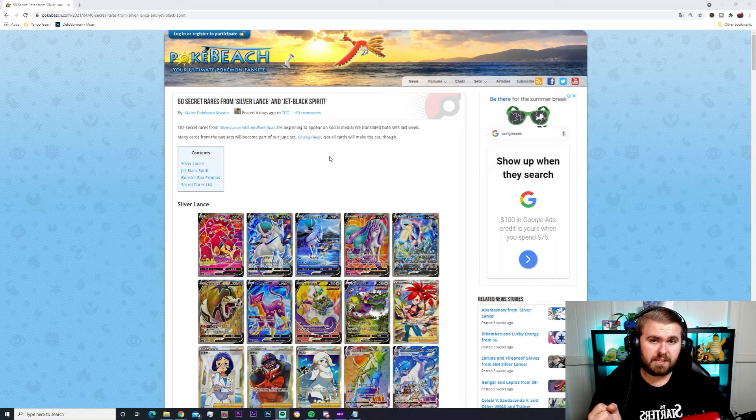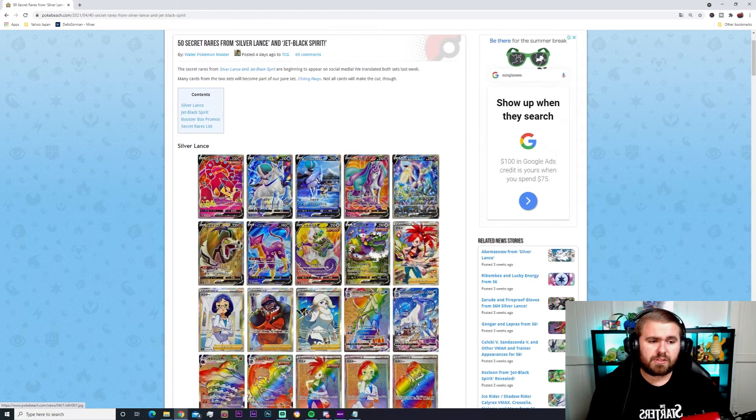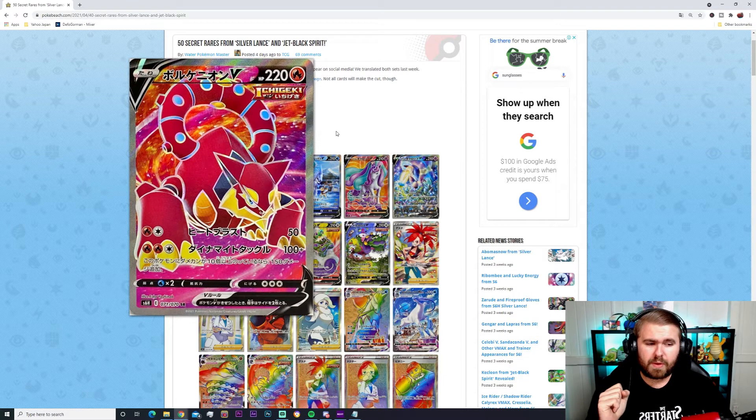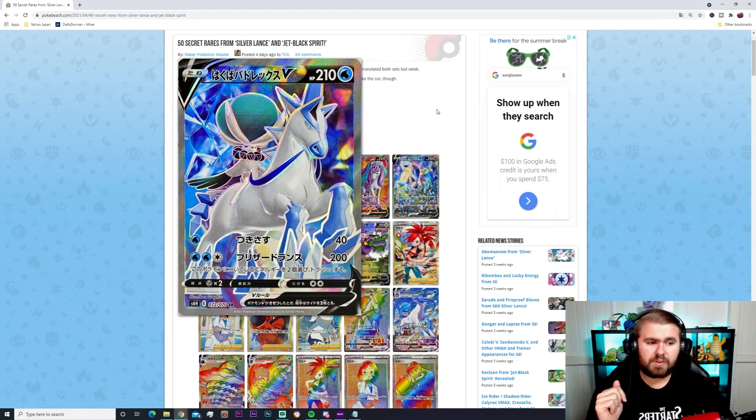Let's get straight into the action and see what cards we're looking forward to pulling from booster packs and boxes when they get officially released. Starting off with the Silver Lance set — we've got the Volcanion, 220 HP Fire Pokémon, two energies for 50 damage and three energies for 100 plus damage. Really nice looking card. Then we have got the Ice Rider Calyrex, 210 HP Water type, one energy for 40 damage and three energies for 200 — pretty cool looking card, probably one of my top five in the whole set.